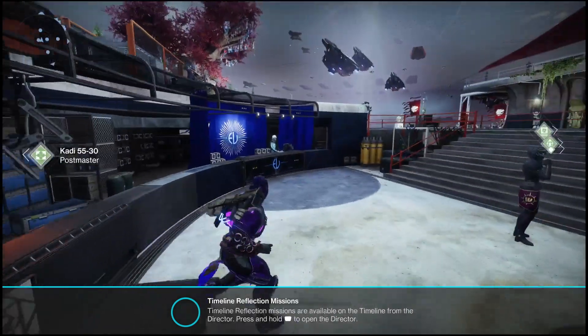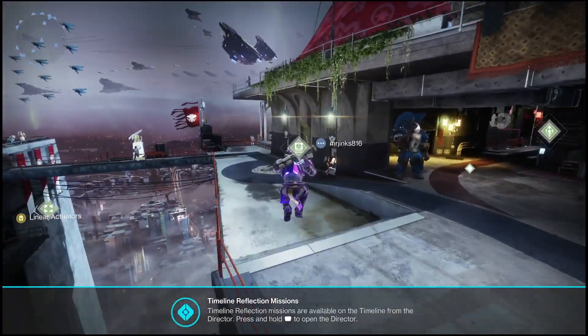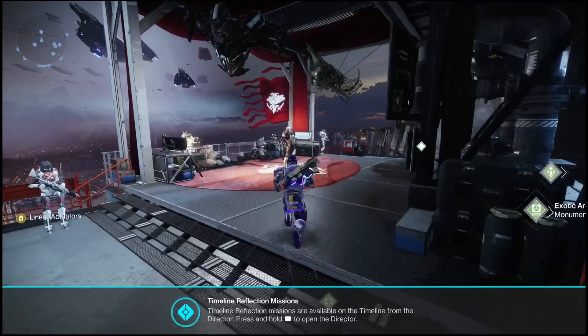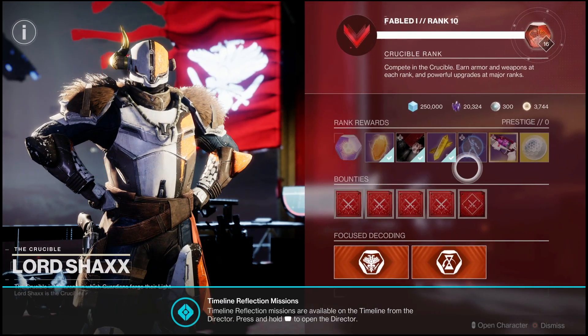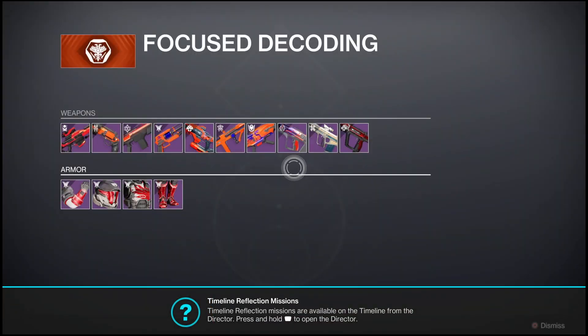In this video we're going to talk about this brand new SMG, the Unending Tempus. You may have already seen it in the Crucible - a few people already have it and have been running it quite a bit. I'm going to show you guys how you can get as many rolls as you want so you can farm this thing. What you want to do is come over to Shax, go into the focus decoding, and you'll notice there's a brand new SMG on the very far right.